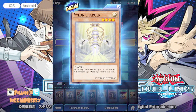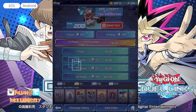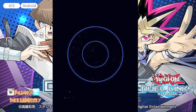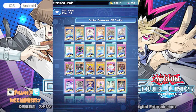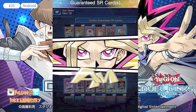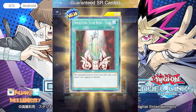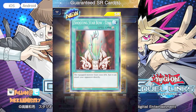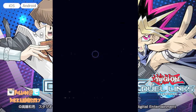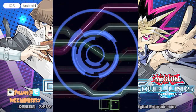Violin Charger: all face-up light monsters you control gain 300 attack for each equipped monster. I've got so much more formatting to do for whatever my go-to deck is going to be — this is crazy! Let's see what the guaranteed SR card is gonna be. Shooting Star Blow Seal: equip monster loses 1000 attack but it can attack your opponent directly, and it's continuous. Not what I really would have wanted, but let's see what we can do.